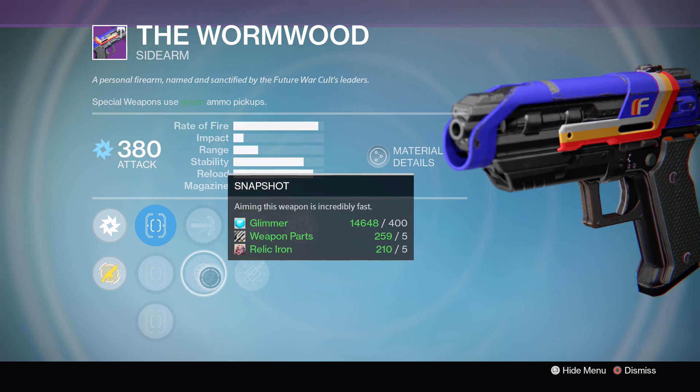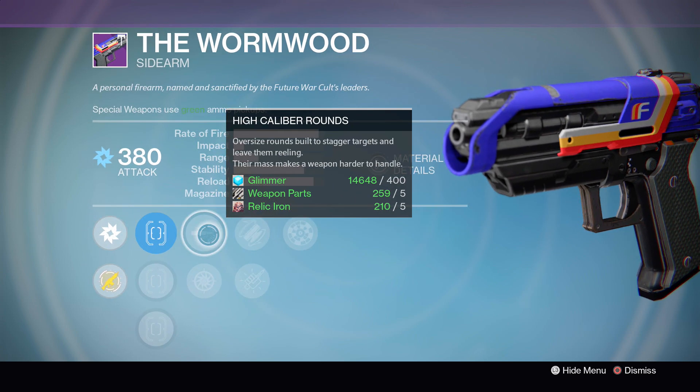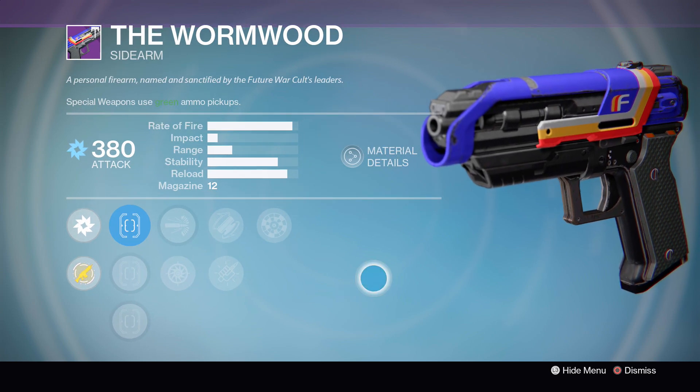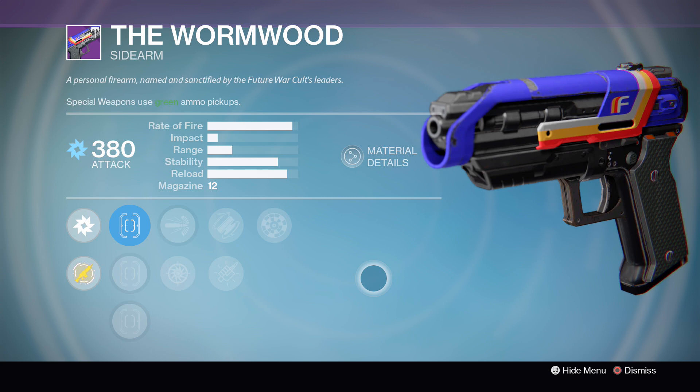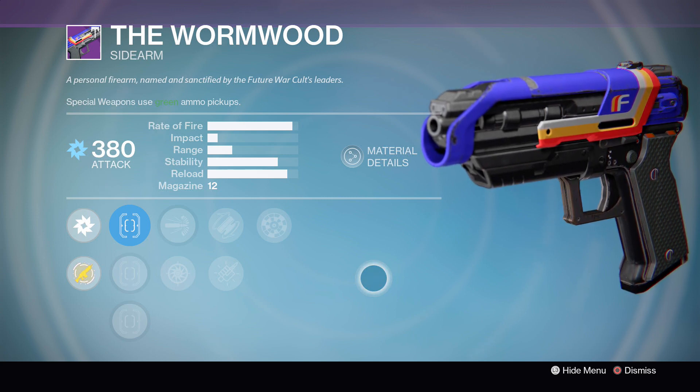Snapshot, Fitted Stock, Cascade, and Range Finder, giving you tons of great options there. You can run High Caliber Rounds, Fitted Stock, and Range Finder for extra range, extra stability, and the flinch factor, or you can even toss in Cascade for a little bit of wonkiness — dropping a couple shots on people and then finishing them with a melee to refresh your magazine.